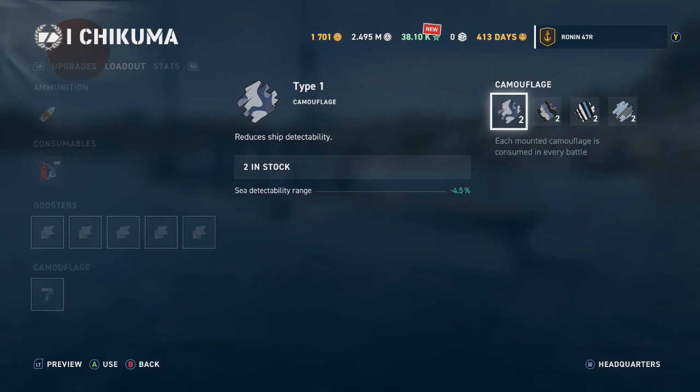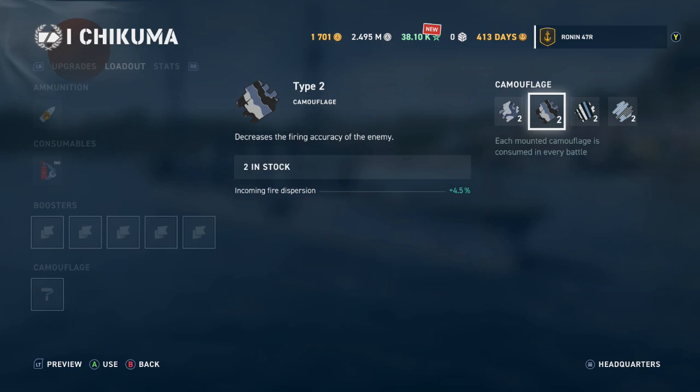Continuing on a look at the loadouts, you also have the opportunity to put on boosters — I won't highlight those and will talk about them at a later time. What is very important is camouflage. There are four flavors to choose from. Type 1 gives a sea detectability range reduction of negative 4.5%, so you can hide better. Type 2 gives an incoming fire dispersion of plus 4.5%, making it harder for enemies to be accurate when shooting at you.